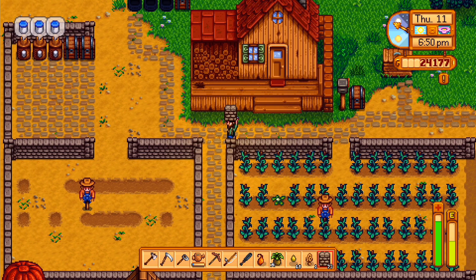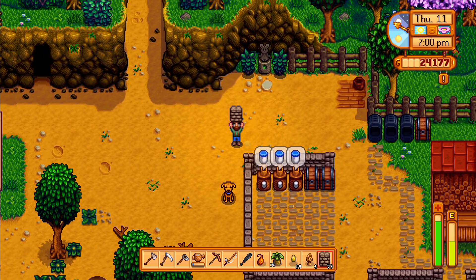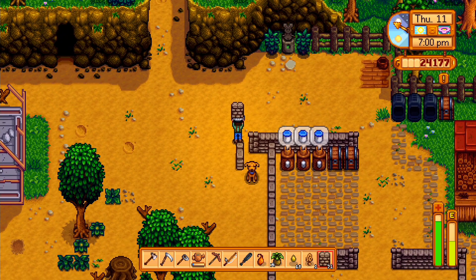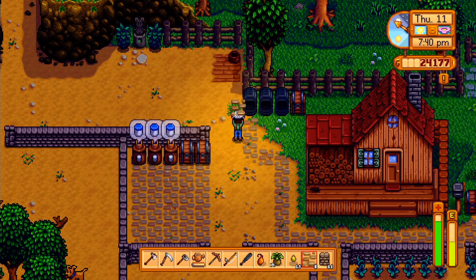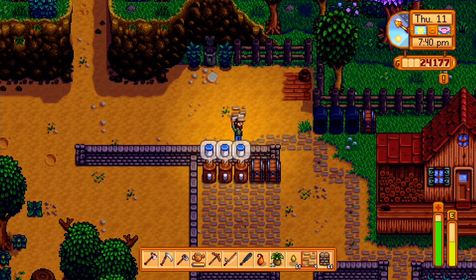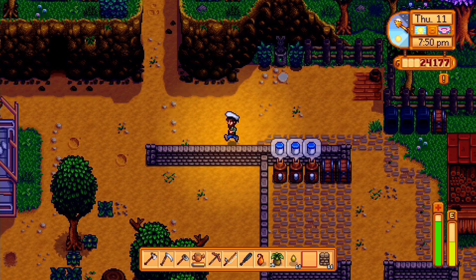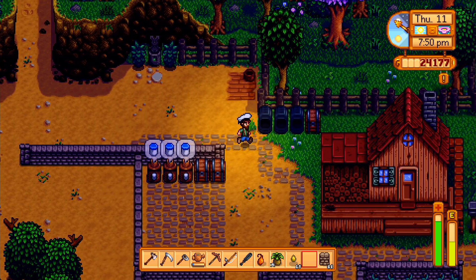Your farm is where you will spend most of your time, and of course you can make the farm look however you want. Using craftable paths, walls, and fences, the farm truly is your own. You can even upgrade your farmhouse with a kitchen and extra rooms, filling it with furniture and decor to suit your style. Just like all your other building needs, visit Robin to inquire about house upgrades.